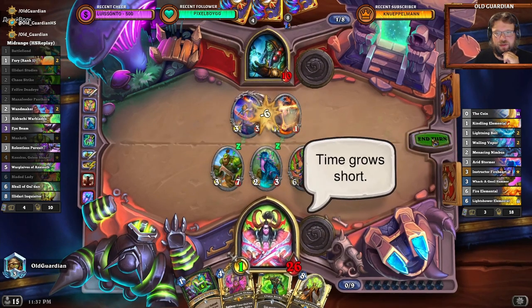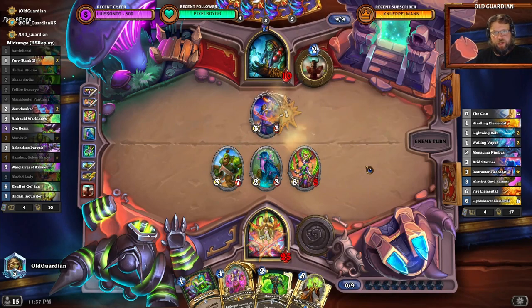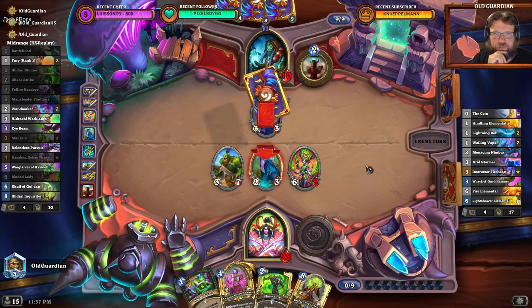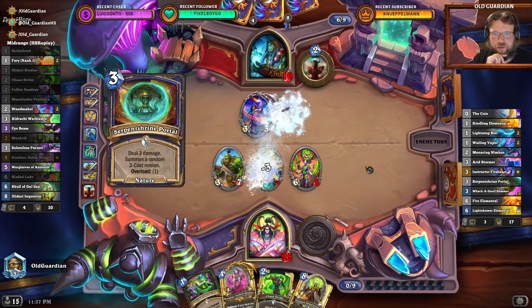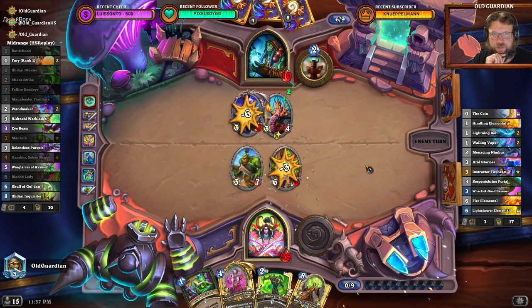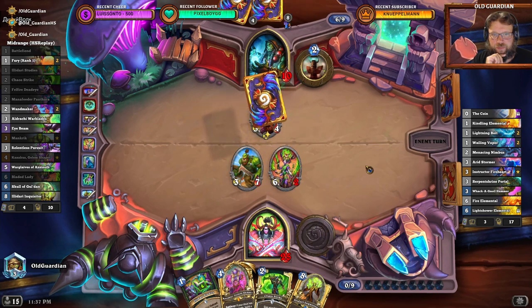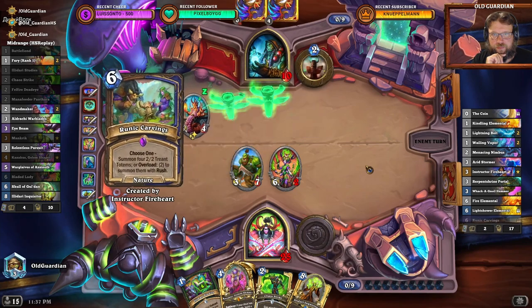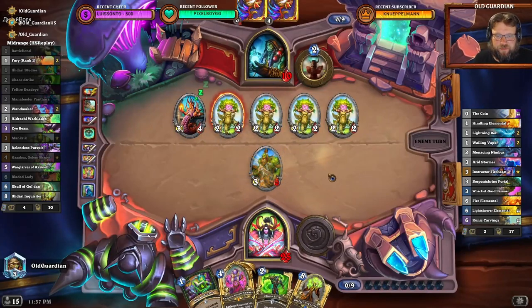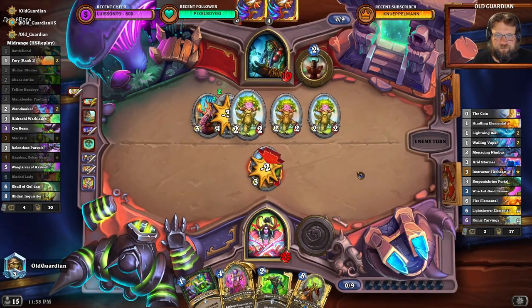This should be a win from here. Chaos Strike, Illidan, Inquisitor — 10 damage. Not to mention they have to worry about the board. I think we've got this. Shaman doesn't have enough. Alright.